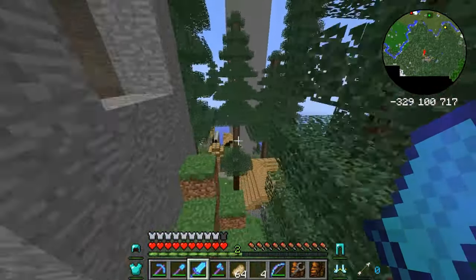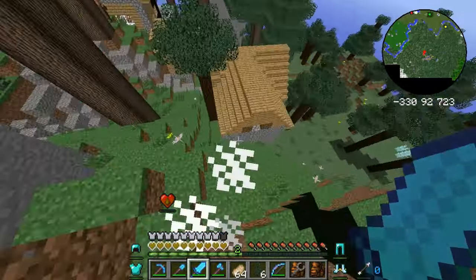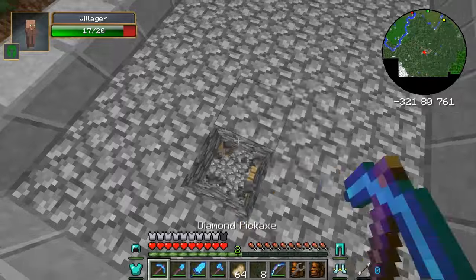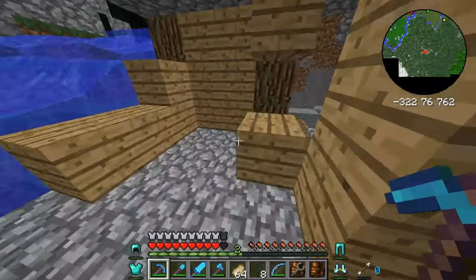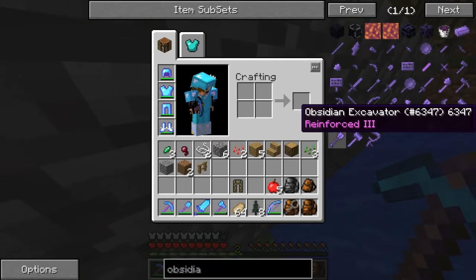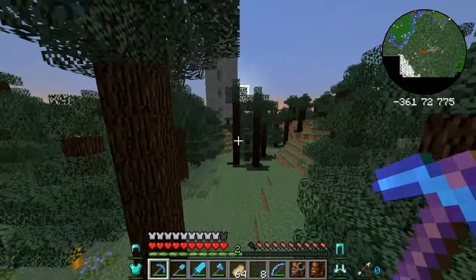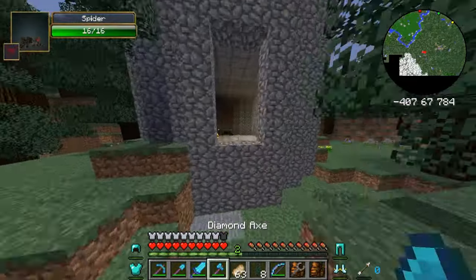Oh, another battle tower! Oh, and a village! Some hostile villagers — I'm just going to ignore them. There's a little blacksmith — we'll go loot that. I looted the chest but nothing special, nothing I really need. What can we do with obsidian? I could make obsidian stuff, but I don't know how because it doesn't tell me. It's becoming night time — eat one of our food and go right in here.